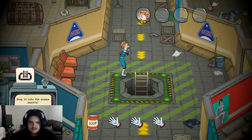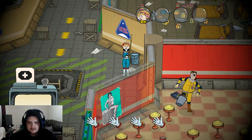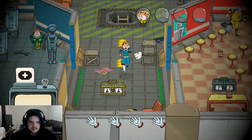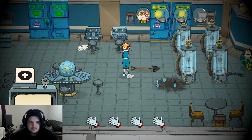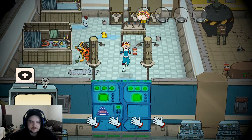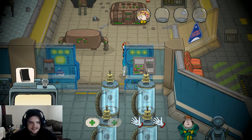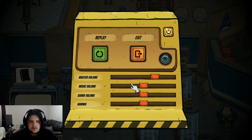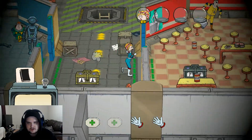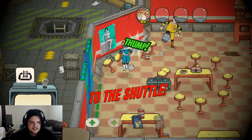Drop it into the escape — do we have a map or something? I don't have a map. Is that the escape ship? Wait, I don't even know if I needed to drop it in there. Find some medical supplies — okay, I need soup. Medical supplies probably aren't in the bathroom. Found them! Find a handbook — okay, got it. Head back to the escape shuttle.